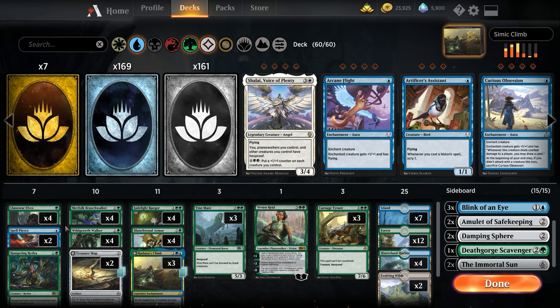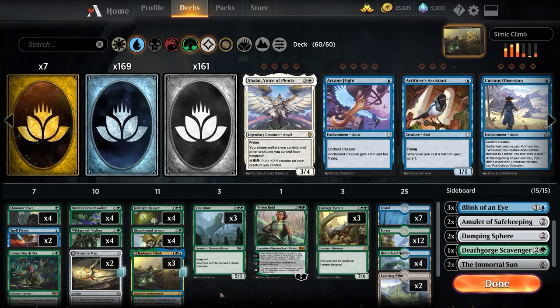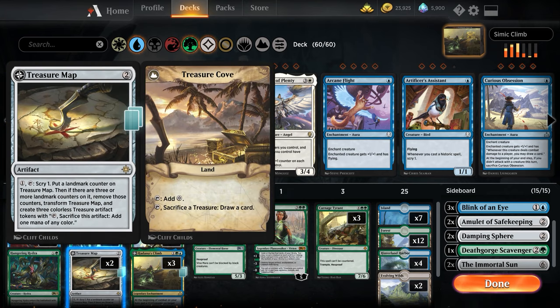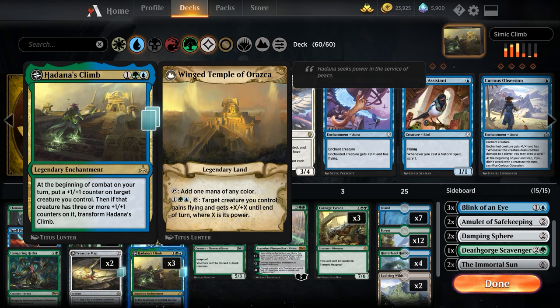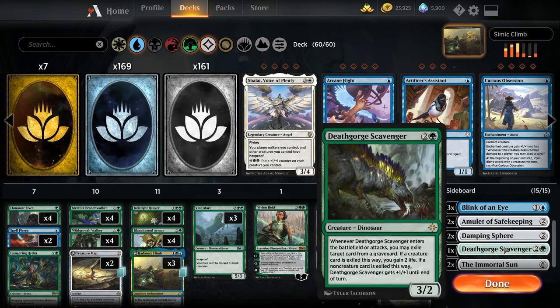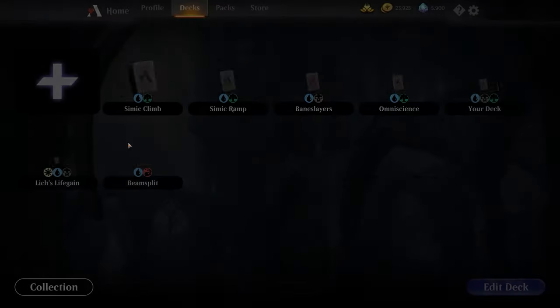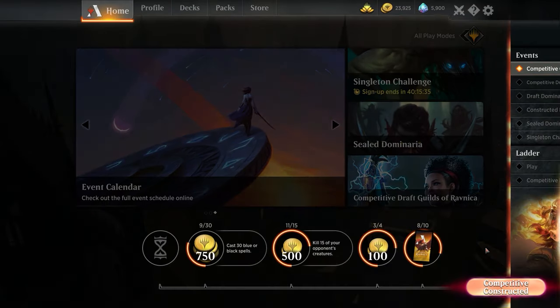We have two main deck Spell Pierces because having it in game one is really crucial right now on the ladder, whether you're on the play or the draw. We have Treasure Maps despite running 25 lands - sometimes lands don't agree and it helps with scrys and gives three treasure tokens. The big kit is Hadana's Climb making things huge, and four Blanchwood Armors for game one which usually come out game two.